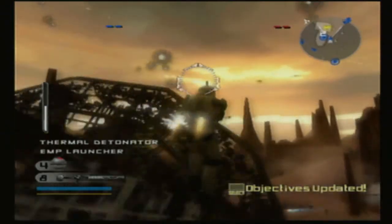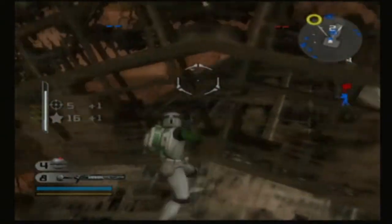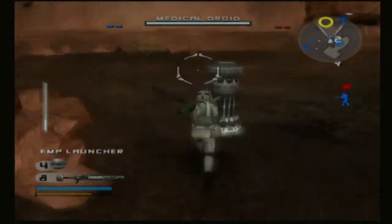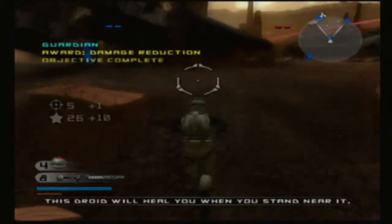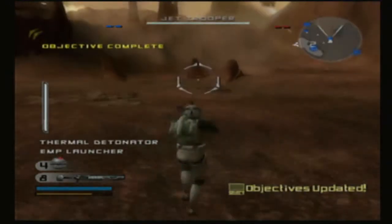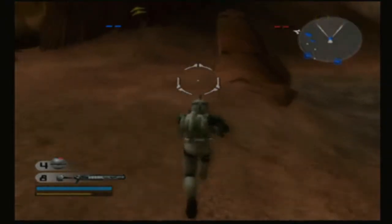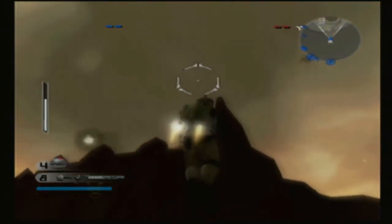Now use your jump jets to get up there and acquire that holocron and bring it back to Checkpoint Alpha. Who knows what secrets it might hold? The CIS are holed up in the Cliff Bunker. Get up there and take over that post. It will give us a strong vantage point on the battlefield.